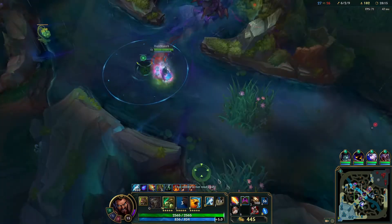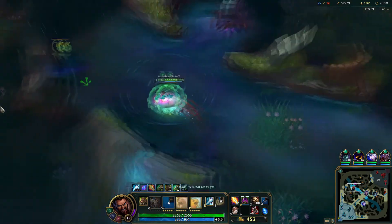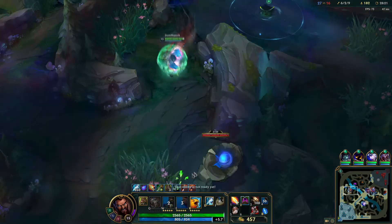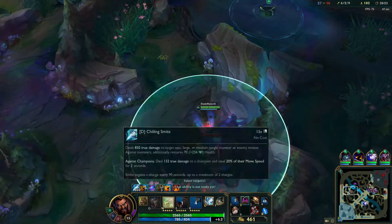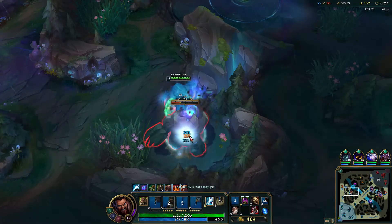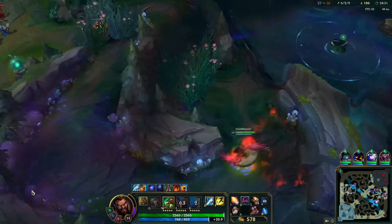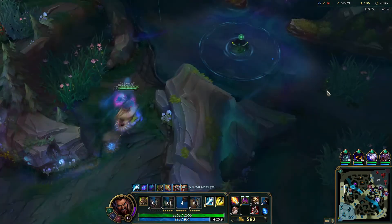I should really take one point in Tiger just for the attack speed buff — but I like the other stances a lot. The attack speed buff would be good for tower taking or ward taking. The dragon's actually up in 50 seconds — I could do dragon. That's a realistic option.